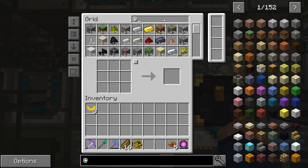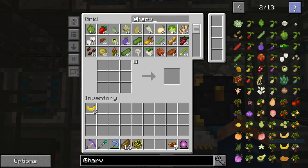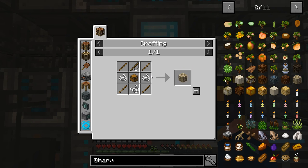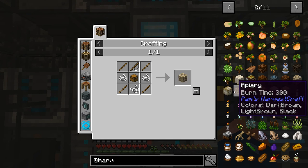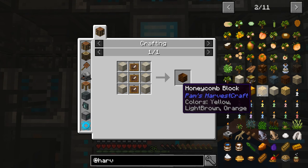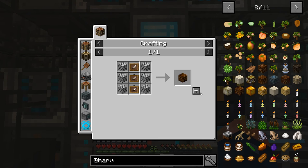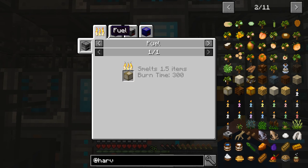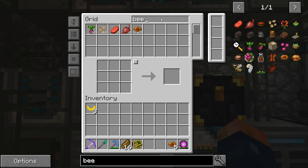If we look at Pam's Harvest Craft, there is tons of stuff we can make. The food alone is snacks in itself - they don't do very much but they do feed you a little bit. Here are the traps - the ground trap and the fishing trap. There are also beehives, jelly, and honey. I'm not quite sure how to get those in Sky Factory - I think you have to put queen bees in the apiaries to make honey. You get beehives off of trees, and I haven't gotten any beehives from our quantum quarry.